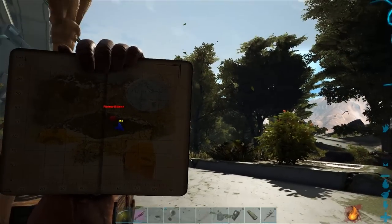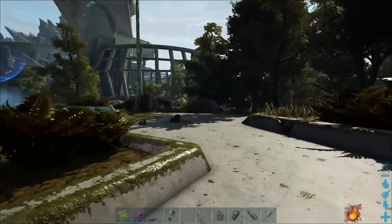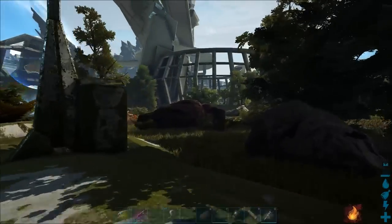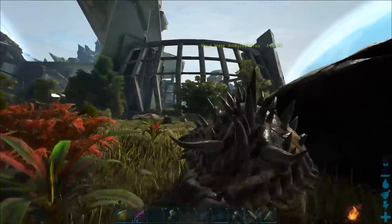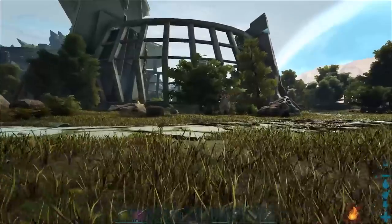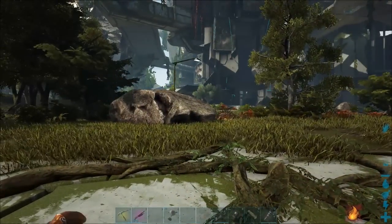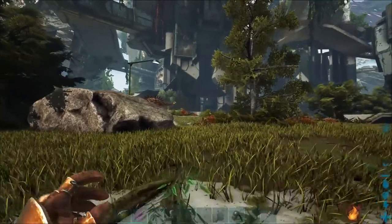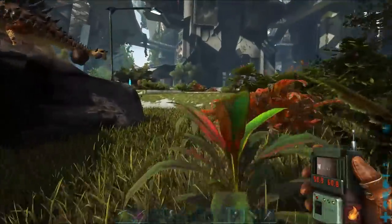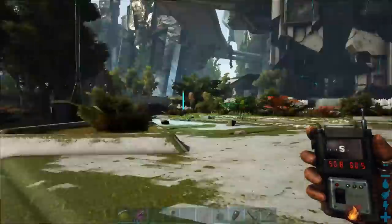What I'm going to do for a test is move slightly over here — it's going to be a short delivery. Coordinates 51 by 61. So it's going to lift up, move across, and land there.